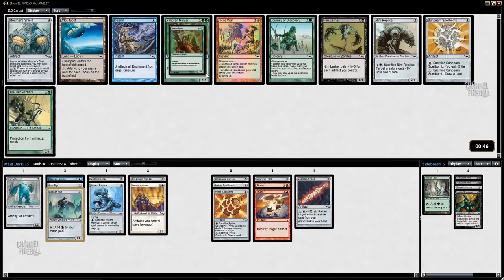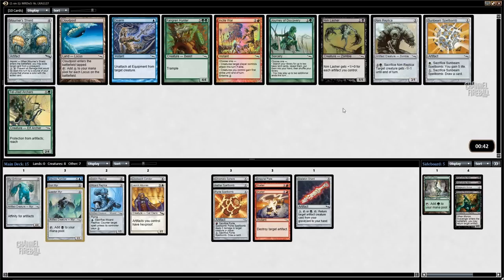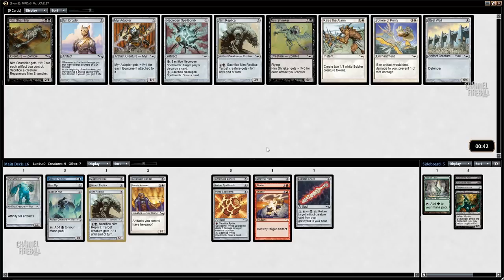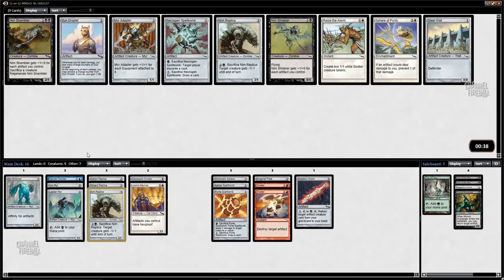This pack doesn't have a whole lot. Green is open — Fangren Hunter and Sylvok Lifestaff Archers — but it's kind of a Nim Replica situation. Nim Replica is just good with Skeleton Shard, a fine card in general. Another Nim Replica. I could also take a Necrogen Spellbomb. I do like spellbombs in this deck.